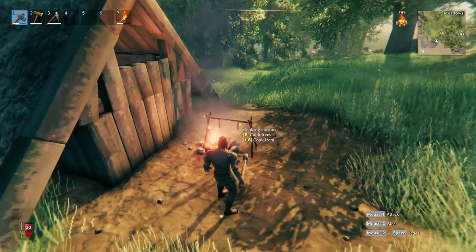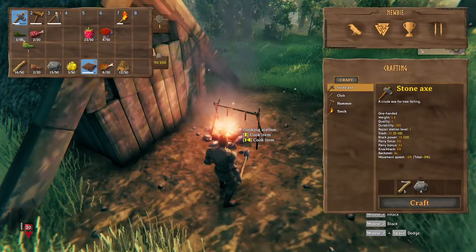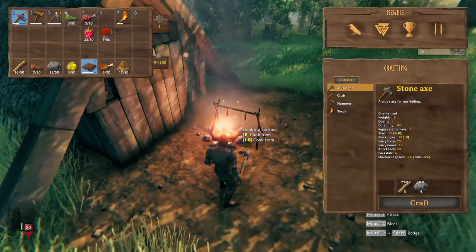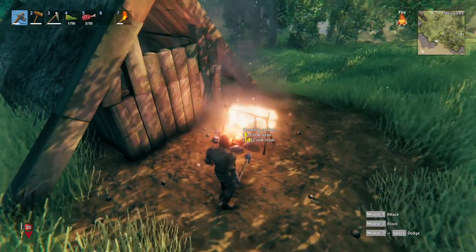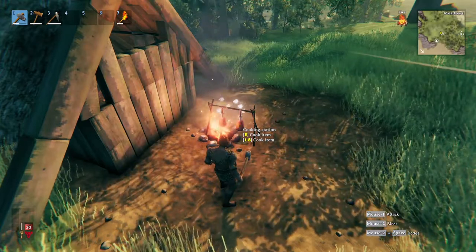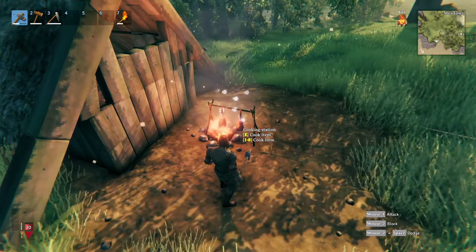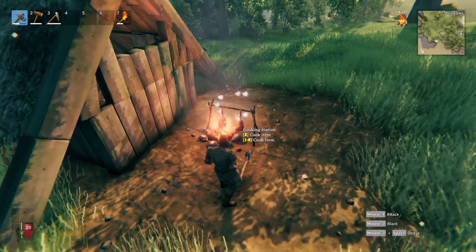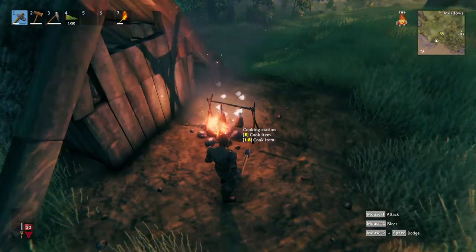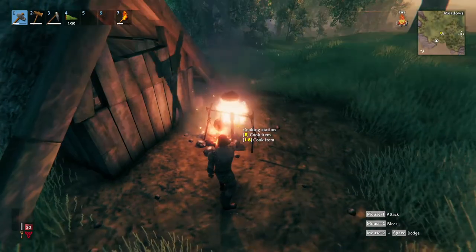Now that you have a cooking station and a lit fire, simply press E to chuck the meat on. If you want to cook a specific meat, drag that item into your toolbar and press whichever number you have placed the food in — for example press 4 to cook neck tails instead of raw meat. Once you have placed your food on the cooking station you will need to wait until it's finished. Once the meat is ready you will hear a sizzle and notice the meat change indicating it's ready to be removed. If left on the fire too long it will burn your food and turn it into coal.